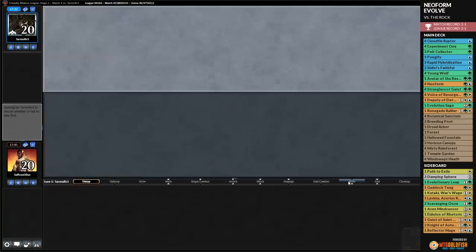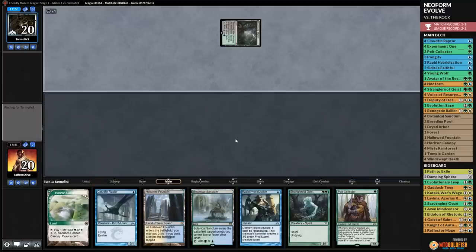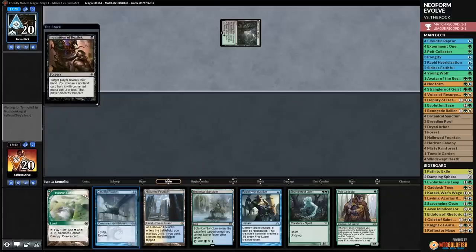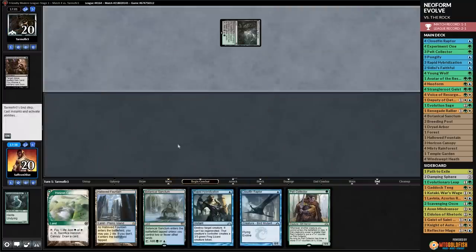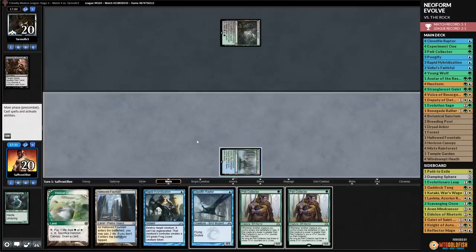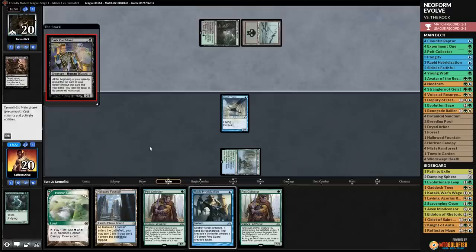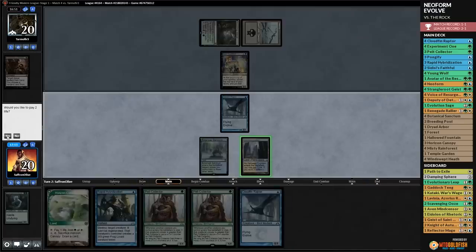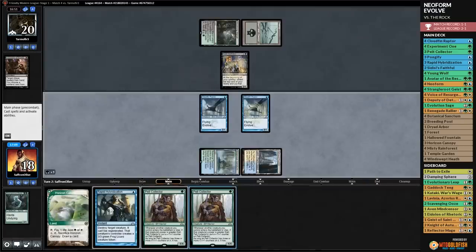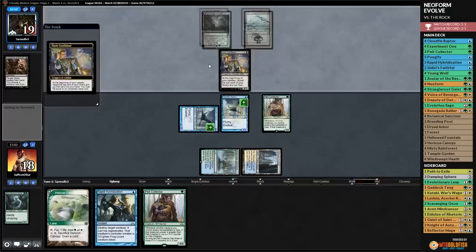We grab a Forest and play Voice of Resurgence again. Opponent is going to kill our Pelt Collector. We Pongify Voice of Resurgence and play Young Wolf. Opponent has Liliana of the Last Hope, which ticks up on Voice. We Rapid Hybridization to kill it and make a token, then attack. Liliana dies. Opponent is at one card.